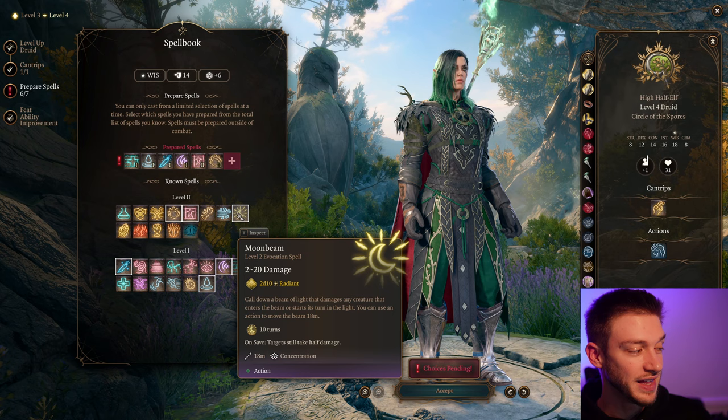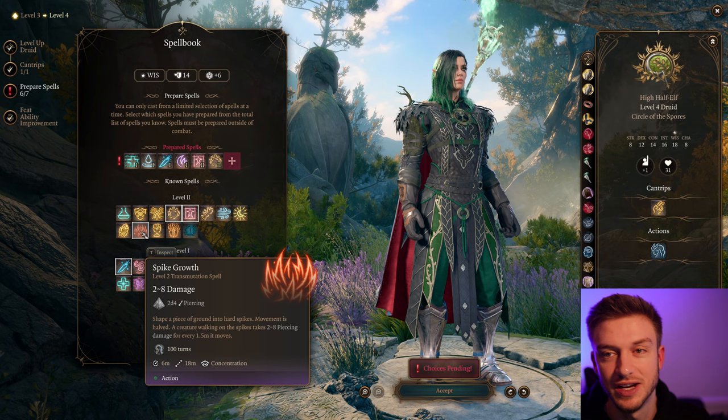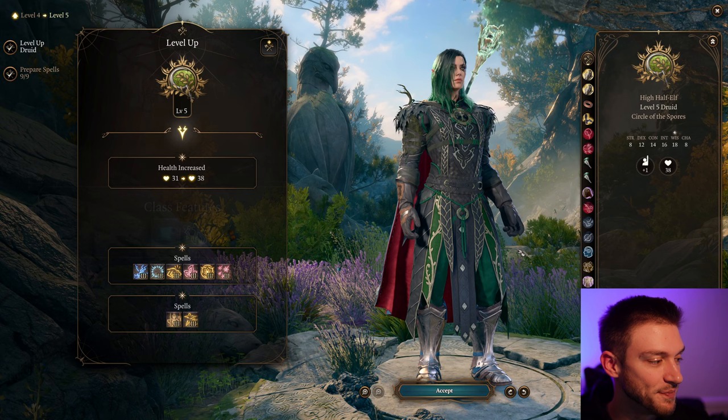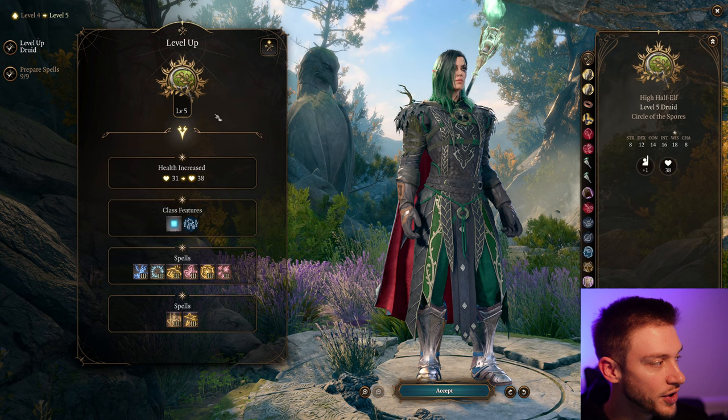Next we can go with something like Moonbeam, which gives us 2 to 20 damage. But also Spike Growth if you want difficult terrain. I think Spike Growth is a little bit better because Crowd Control is another role of the Druid — it's something we do want to have a bit of play in.